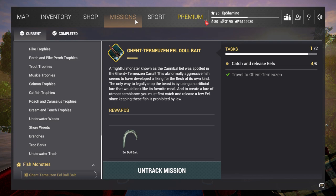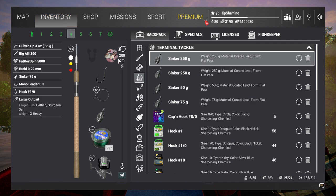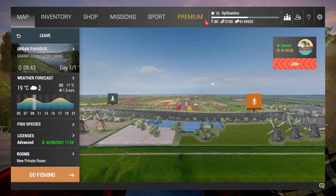First I'm going to show you guys two setups. I tried to use the level-appropriate gear like with the bully perch, but guess what - it does not work. They are so overpowered. I was here with a 4.5 kilogram setup at level 15, this area is level 12, and I almost got spooled. So I'm now using a level 29 setup. I'm going with the Big Alley 390, Fat Boy Spin 5000, braid 0.22, sinker 75 gram, mono leader 0.3, hook size 10, large or medium cut bait - both work really well here.